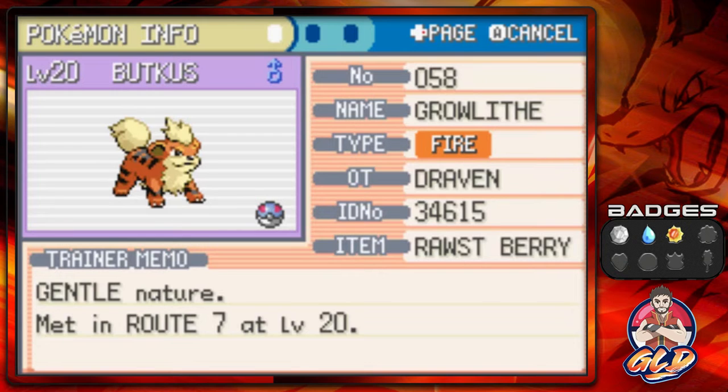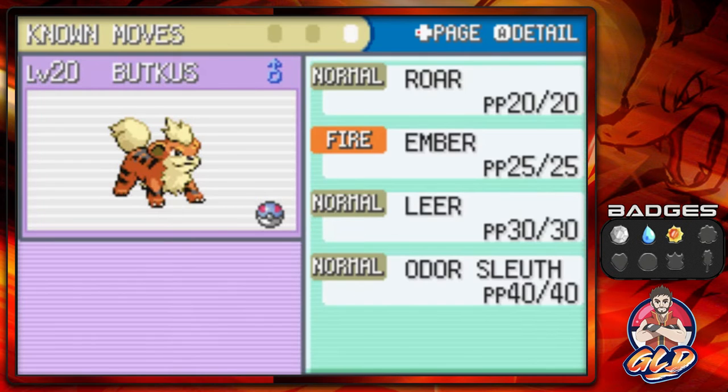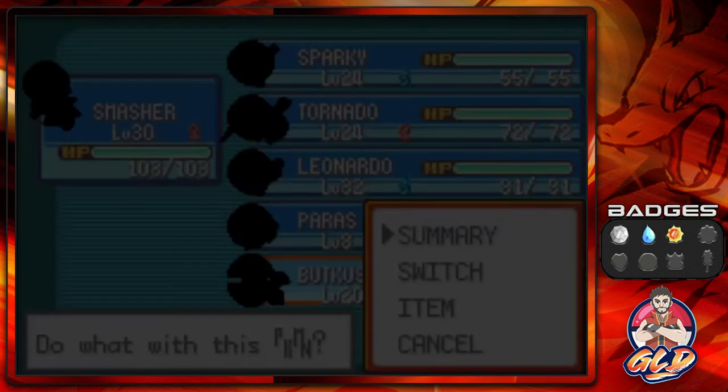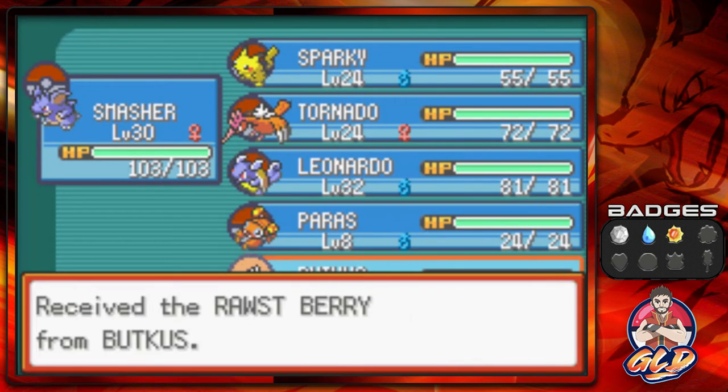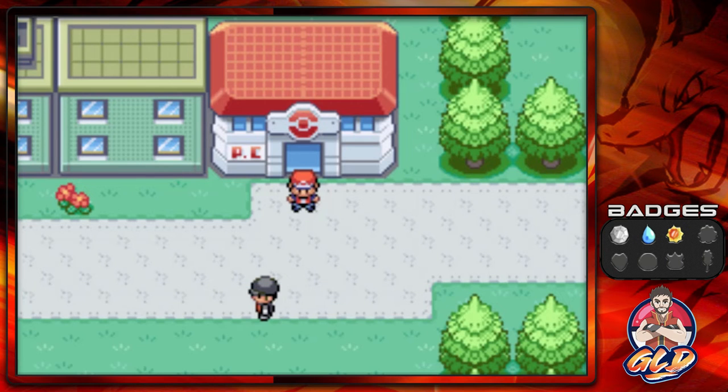Butt Kiss has a Gentle nature, which heightens Special Defense but lowers Physical Defense. If you capture a Growlithe, they normally have a Rawst Berry equipped. It has the ability Intimidate, which lowers the foe's Attack, and a normal moveset of Fire and Normal type attacks. We're in Celadon City and could evolve Growlithe into Arcanine here, but I want to conserve that for a bit later.